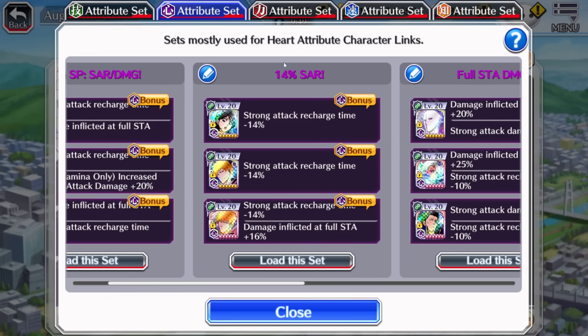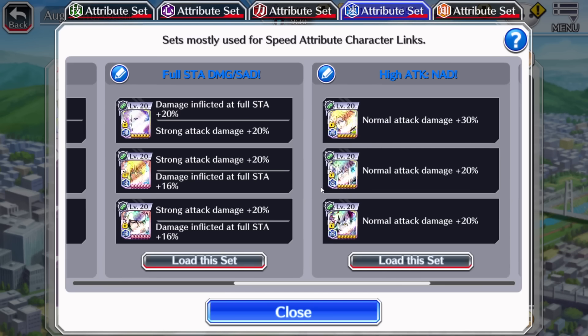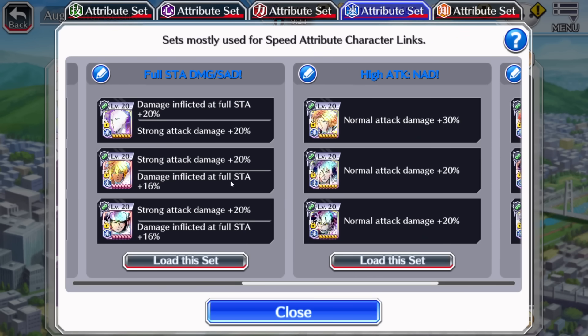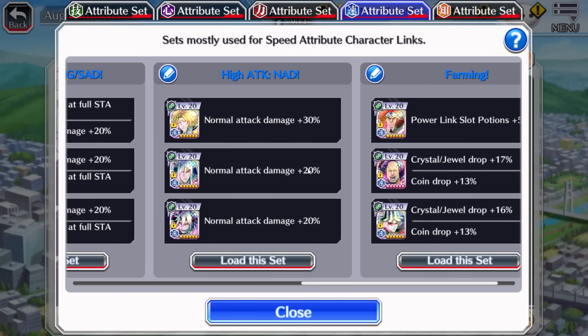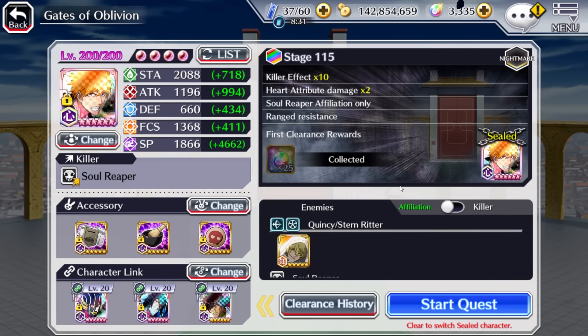My second slot is the 14% recharge build — done across every single attribute. Sometimes when I'm farming the point event with someone like Yachiru Unohana, I'm one-shotting anyway, so the extra recharge matters more than damage. My third slot is just strong attack damage and full stamina damage to give me my highest damage potential in case I don't care about recharge. My fourth build is a normal attack damage build with the most amount of attack. And then my final fifth slot is just for farming — this can include crystal links, droplet increase links, and potion increase links. The fifth one is definitely a flexible one.